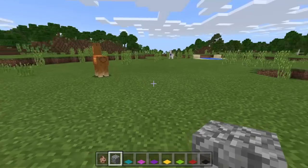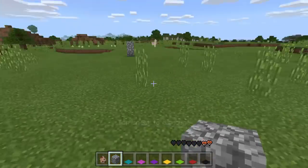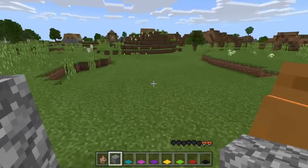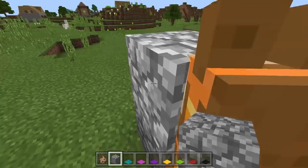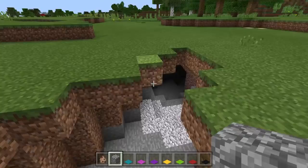Let me put two cobblestone blocks down here. Here's a llama — we'll get on this one and see if this works. Nope, he went right inside of it. His head is in there but he doesn't go over it and you can't jump. If you try to jump, you just fall off of them. It does work with the horse — of course you can jump with that.